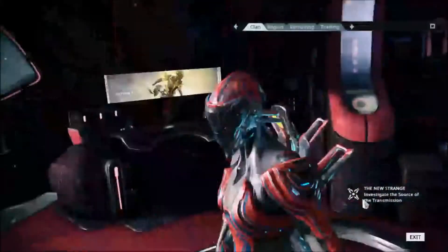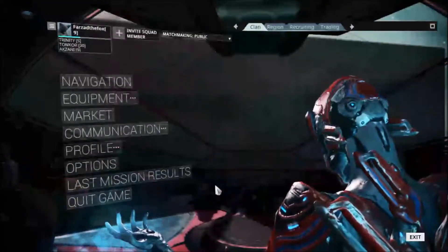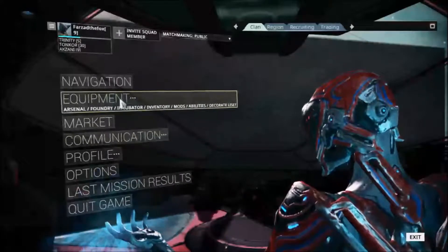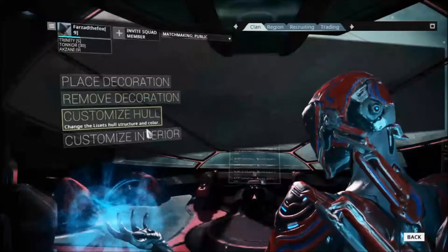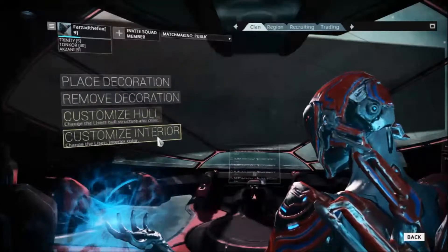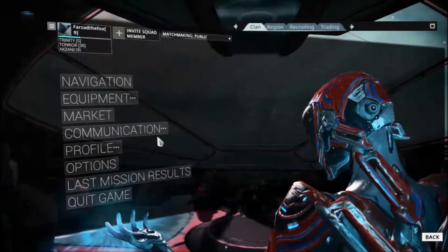Also, you can now color your Liset. Just go to Equipment, then Decorate Liset, and choose Hall or Interior. Hall is the outside and Interior is the inside. You can also place decorations as well.